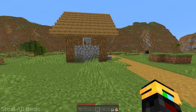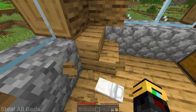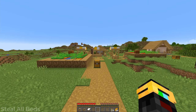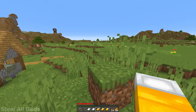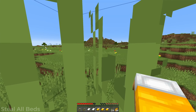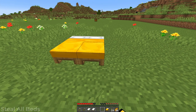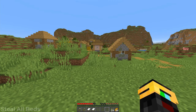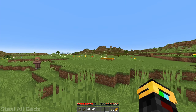Once you have all your materials set, go around your village and steal all your beds. We need 7 beds in total. Once you have all your beds, find yourself a nice flat area — that's where we are going to build our iron farm. And then we're going to find ourselves a nice little crop area to build the other farms.